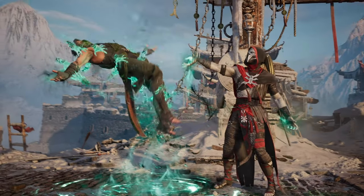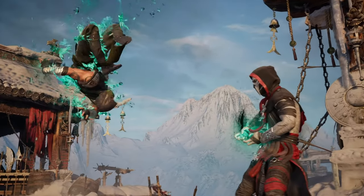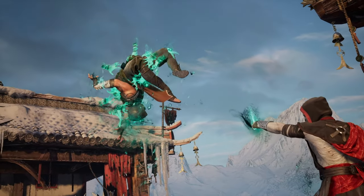Then we get to see the back throw of Ermac's, which is just a very cool cinematic camera change into crumpling and breaking all the opponent's joints.